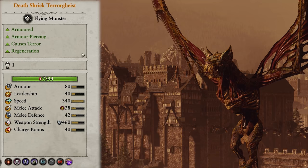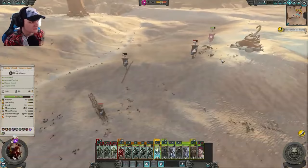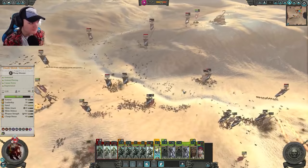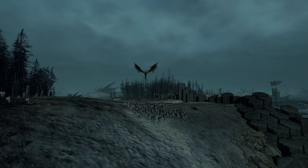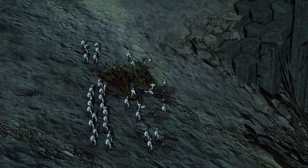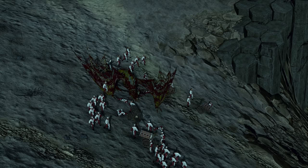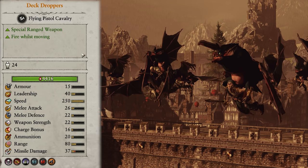Finally we come to the Death Shriek Terrageist, and this was a disappointment. Luther on one of these was great, but the one time I tried to use it by itself it just seemed to wander around aimlessly and get shot at. The breath ability seemed like a coin toss as to whether it'd activate. I sent it against an artillery unit and not only did it not kill the unit the entire battle, it also didn't even stop it from firing. I was expecting big things since I loved using these as the Vampire Counts, but it found no place in my army since. It might just be me, but I'm not a big fan.